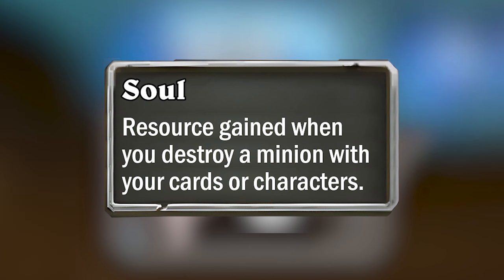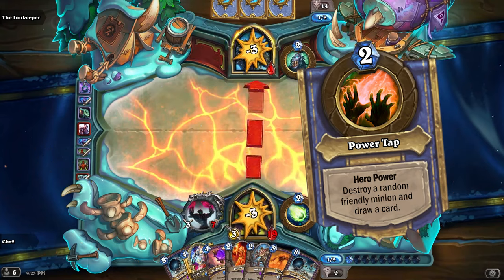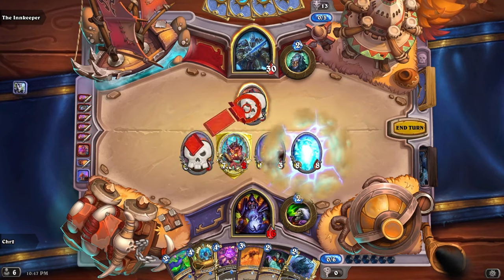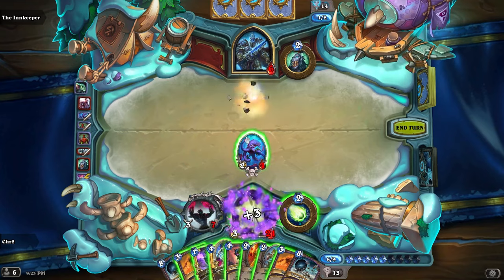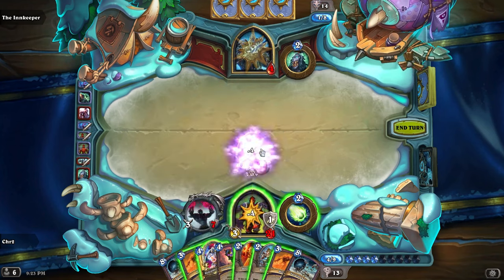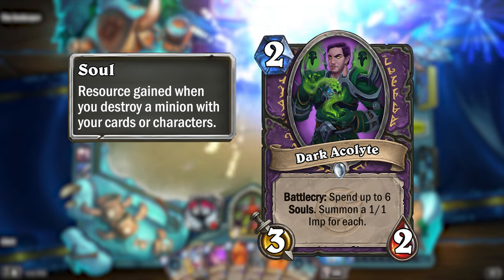Warlocks will gain a soul every time they destroy a minion with their cards or characters, be it an enemy minion or a friendly minion, but not if you destroy a minion through your hero power, since that's neither a card nor a character. These souls would only be gained when you do the destroying, so if you attack an enemy minion with one of your minions, you would only gain a soul for the enemy minion dying. But any cards that deal damage to or destroy your own minions will still give you a soul for each minion you destroyed. Souls would be used similarly to Death Knight's Corpses, so cards will often say something along the lines of 'spend souls to do something,' like this Dark Acolyte, which will spend up to 6 souls and summon a 1/1 Imp for each.